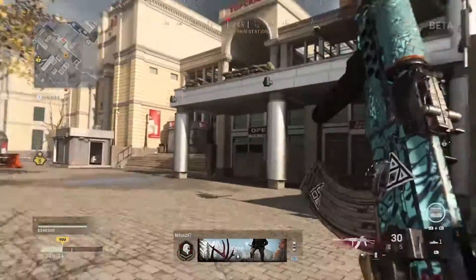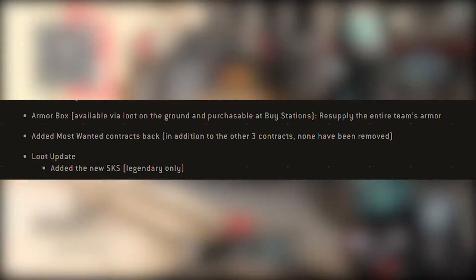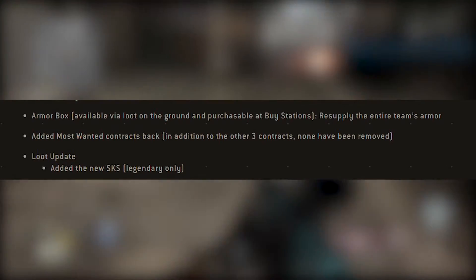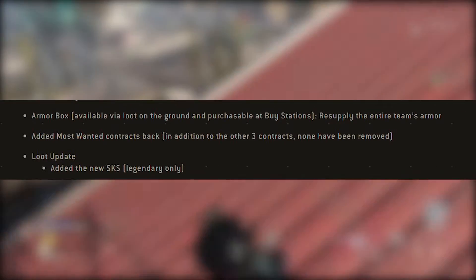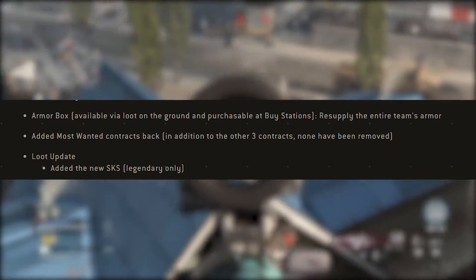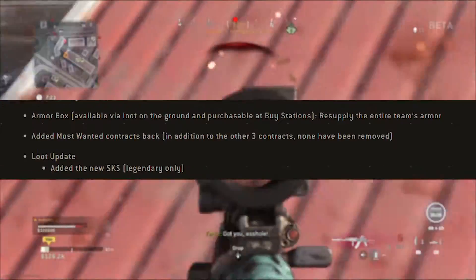A new item was added to the game: the Armor Box. The Armor Box is available in all modes in Warzone, similar to the Munition Box. It can be used by the entire team or just the player to replenish armor before or after an engagement. The Armor Box can be found in ground loot, supply boxes, or purchased at the buy station, and it costs 6,000 coins.